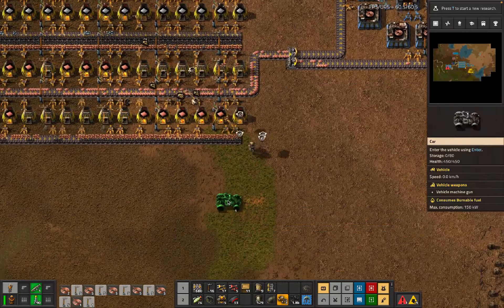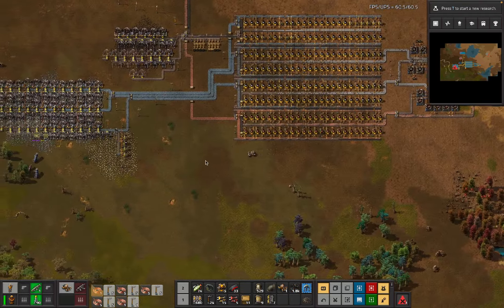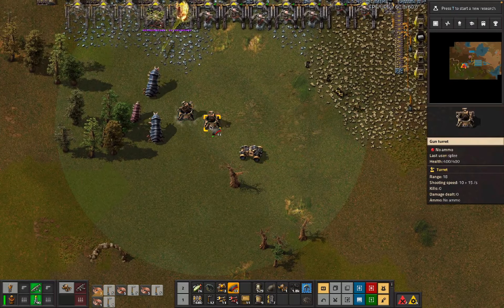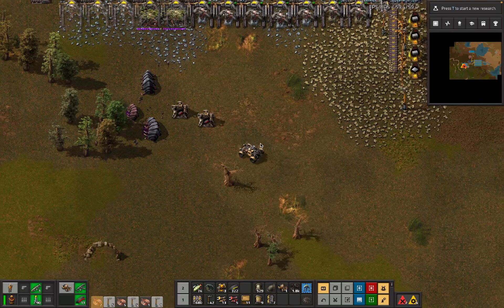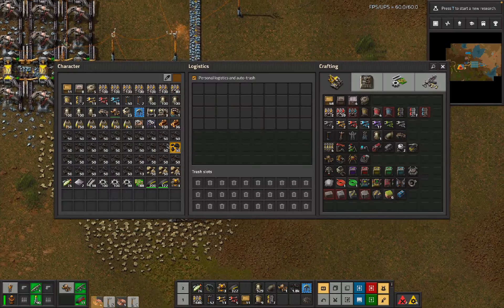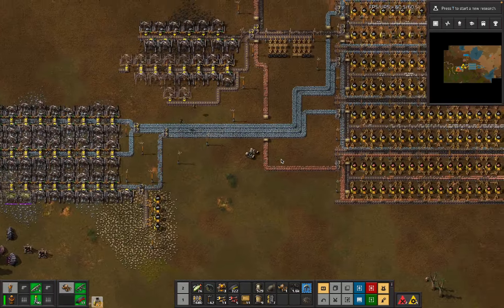We haven't really set up any defense anywhere at this point - I think that's fine when we've crafted some gun turrets. These guys aren't getting much done, to be honest, which I'm okay with. Let's get rid of those bullets and have these bullets. We need to come back to get all of that processing.